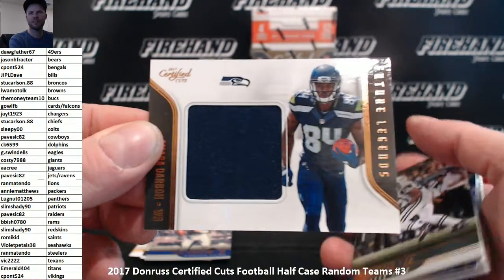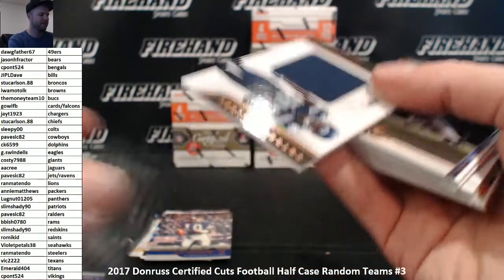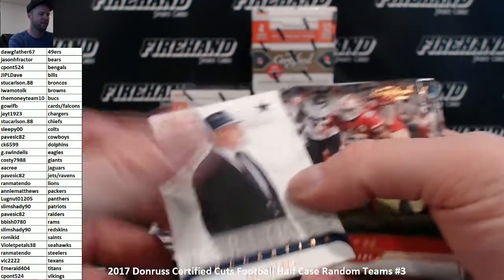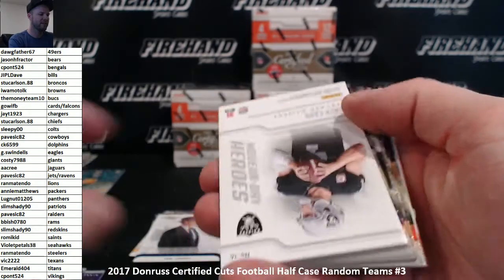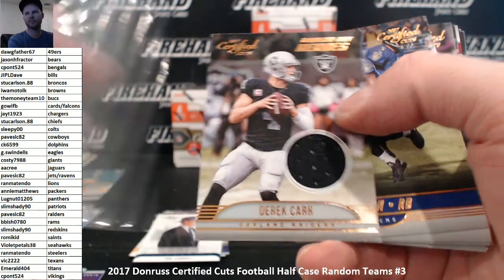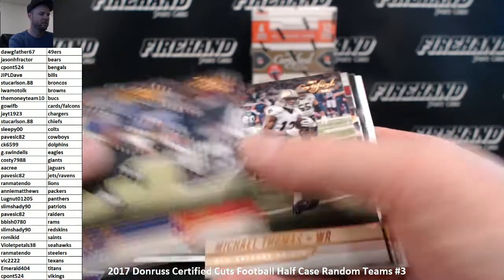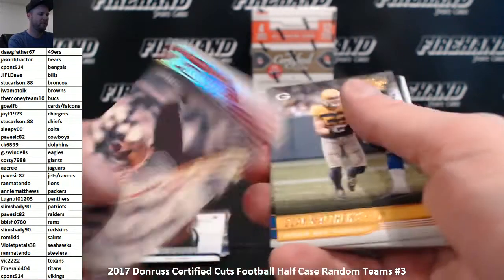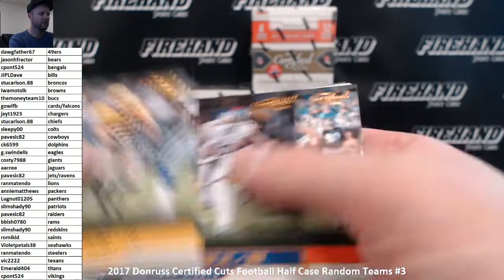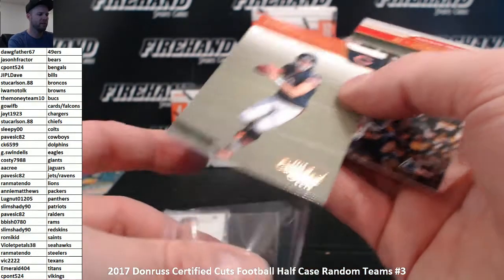Amar Darbo jersey for the Seahawks. The Seahawks is a guessing game winner. Tom Landry the Cowboys, and Derek Carr Modern Day Heroes for the Raiders. John Riggins numbered out of 99, the Redskins. Mitchell Trubisky rookie - great expectations.